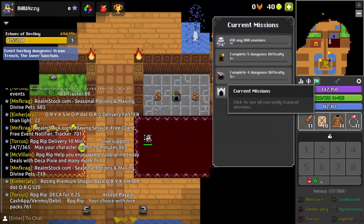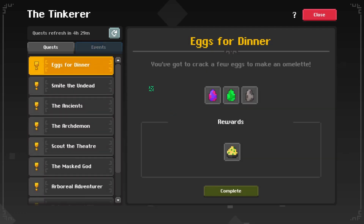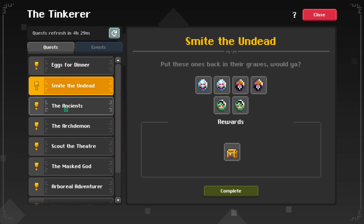If we go back to the nexus we can also find the daily quest room. Here you can both collect daily login rewards but also see both general quests and event quests.